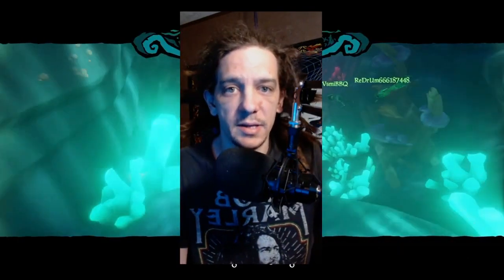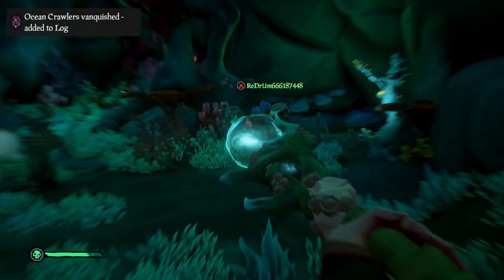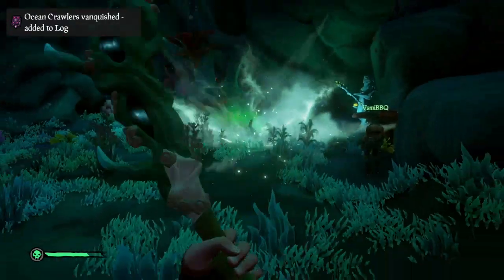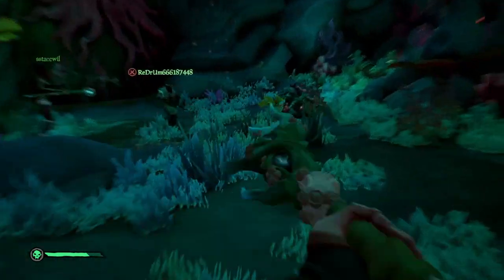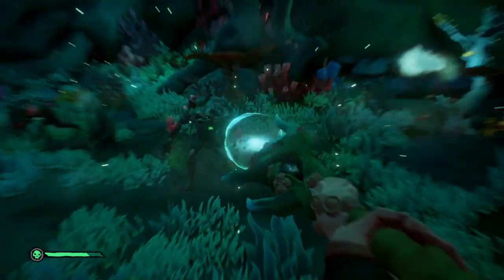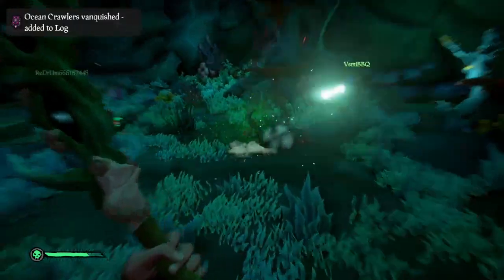Now this weapon is not exactly easy to aim, but I think I can help you out. Aesthetically, the Trident is a little bit of a complicated weapon, so it could be hard to aim. Here's what I want you to do: take the two outside prongs and make a circle, with the inside prong being your crosshair more or less.